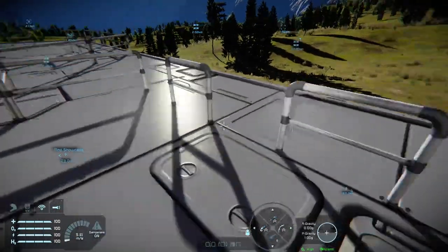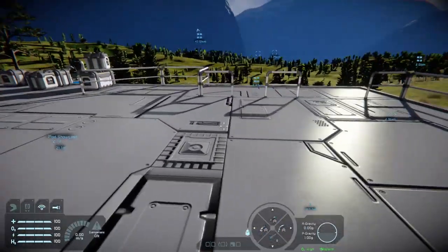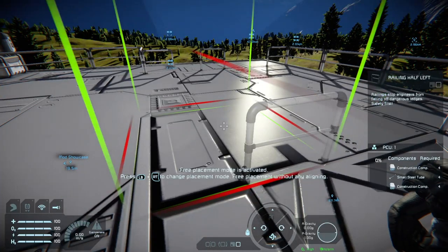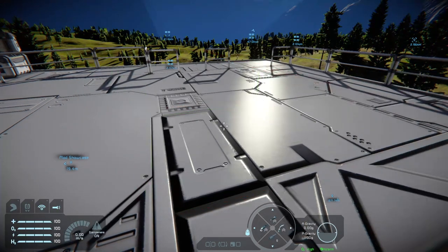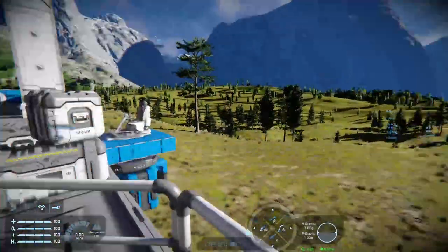Then there are some railings. We have safety rails — you can see I've built a whole section of safety rails using the various rails on offer. These rails are quite useful; you get them in half left, straight, double, diagonal, corner, and half right varieties. With those you can make your edges safe so you can stand and stare out across the landscape.